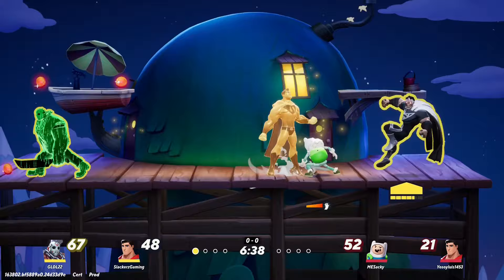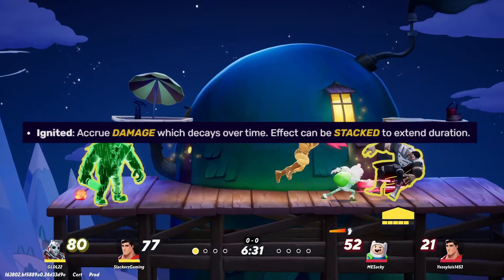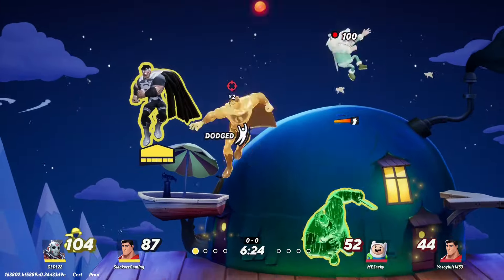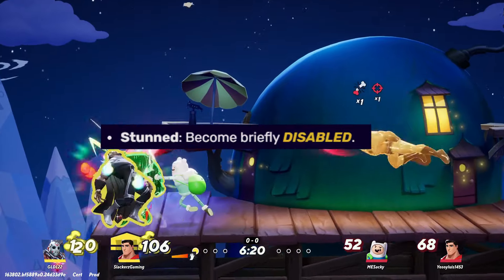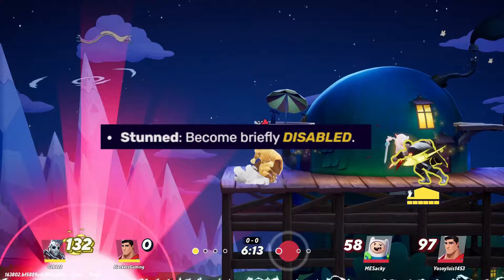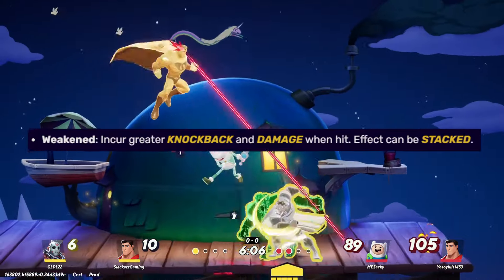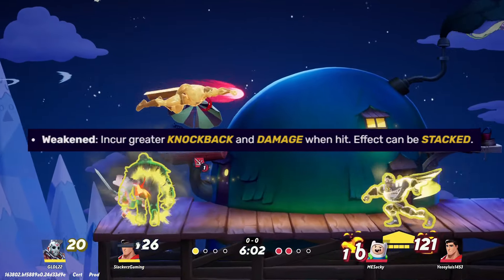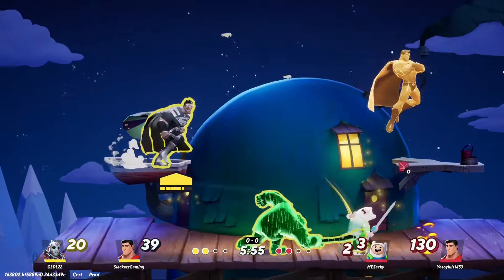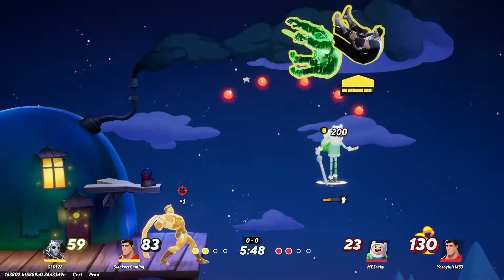For example, the red balloon could apply Ignite, accruing some damage that decays over time — the opponent hits it and gets set on blaze for a couple seconds, taking a little extra damage. The yellow balloon, when popped, applies a stunned effect for about half a second. And the blue one — or whatever the third color might be — maybe applies a stack of Weaken, incurring greater knockback and damage. It's one balloon out at a time to minimize the chaos of too many balloons at once.